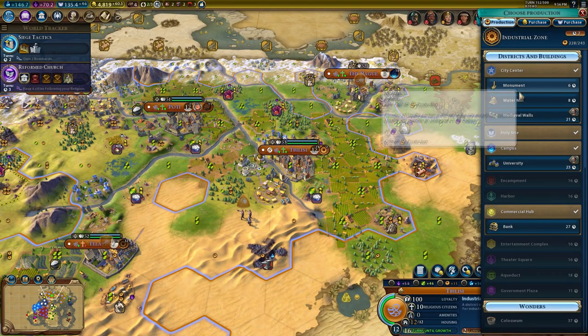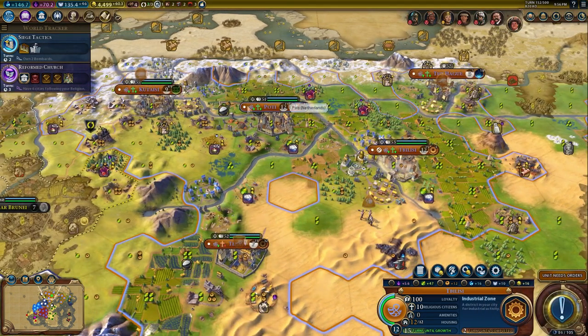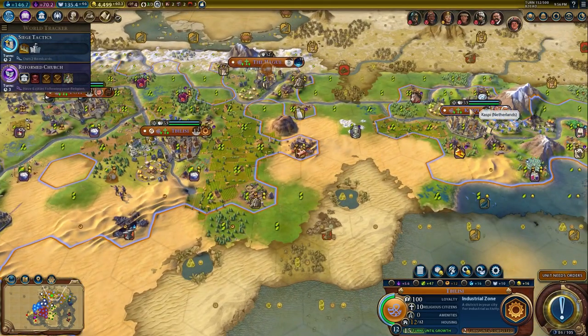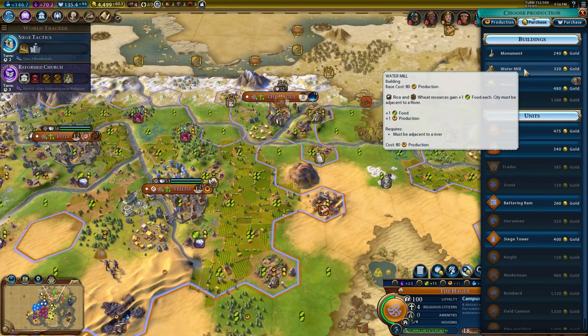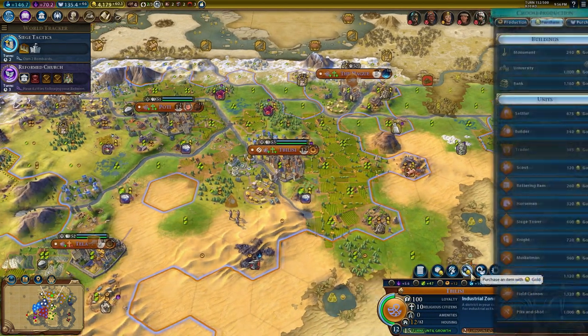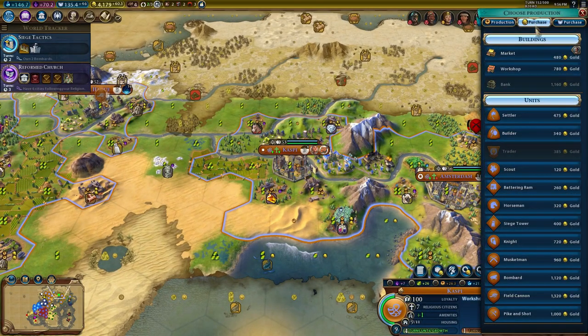The water mill is eight turns for 20 production - not bad. I just want to make sure we're not working on it already and screw everything up by wasting all my money. The water mill here is also eight turns. I don't know if this is really a good way to spend my money but it sounds pretty decent to me.